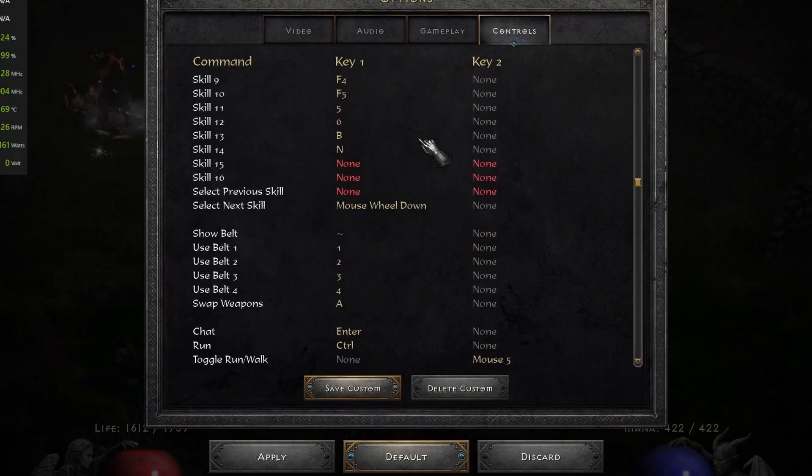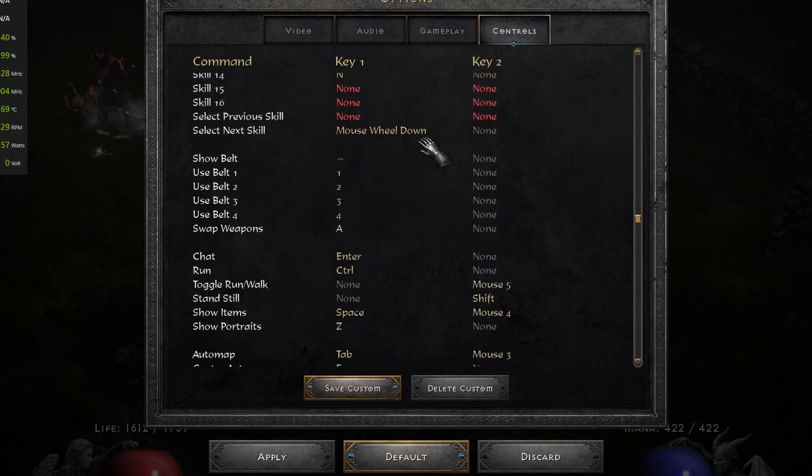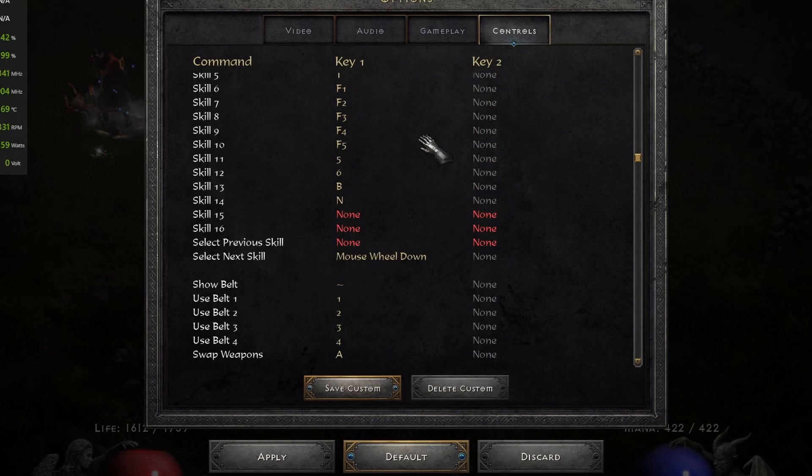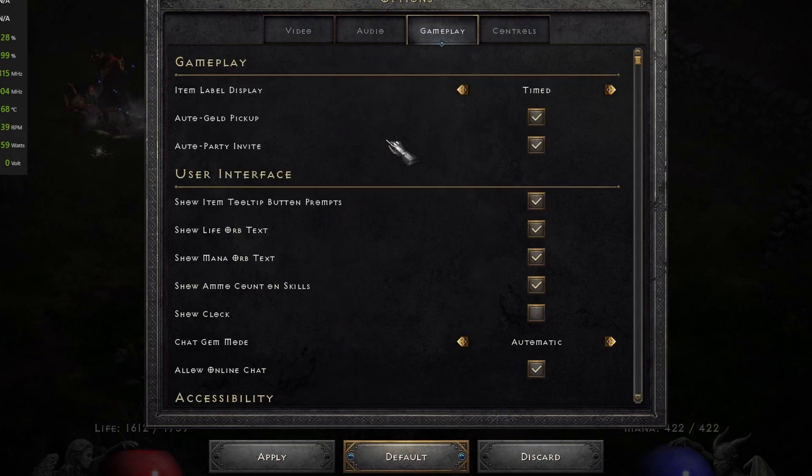I like how the controls are literally just ripped from the original game. There are no changes to controls. Keybinds work exactly how they were before. I appreciate that — it literally even looks like the same menu. So that's a good thing that it didn't change.